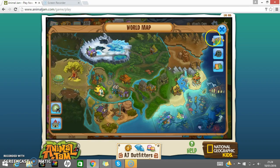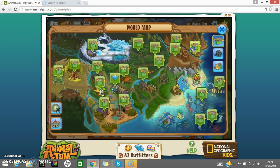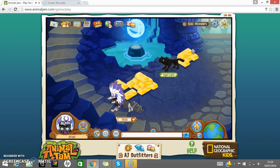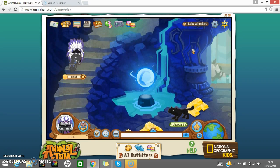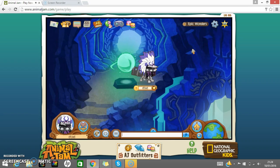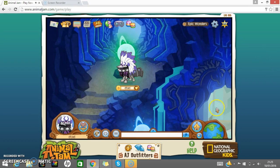Okay so the first thing you do is go to Epic Wonders and go to the top of the staircase. Then you have to stand right here and click this, then click your looks, click your pets, and click your pet shop.